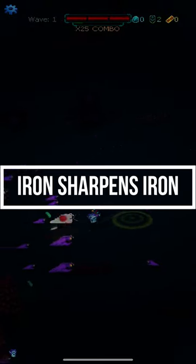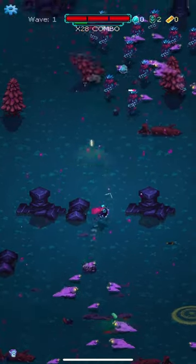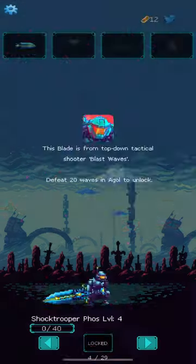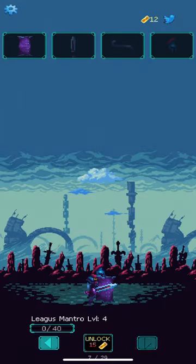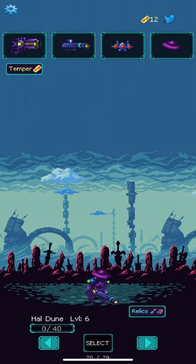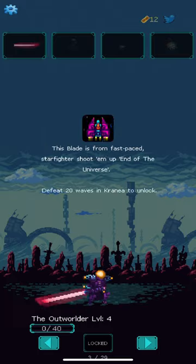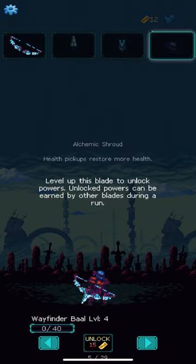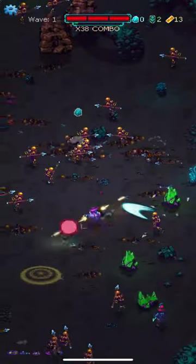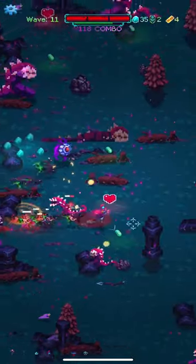Ultra Blade differs from other survivor-likes in that you shouldn't expect to win a particular round. Instead, your focus is on surviving long enough to collect enough resources that subsequent runs can be made easier. This can be done by purchasing one of 29 characters — or blades, as the game calls them — each of which can be independently leveled. After leveling them 4 times, you will have a complete set of gear, which is 4 starter items that can range from having orbitals surround your character upon attack, loot be directed toward your character to minimize getting in harm's way, or setting up fire traps that your enemies can walk into.